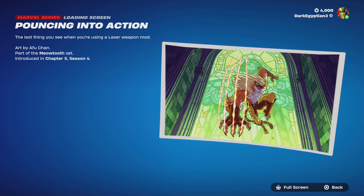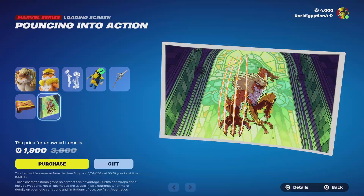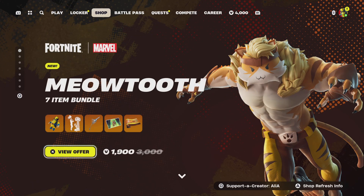Last but not least, we have 'Pouncing Into Action' - art by Arfu-chan. The last thing you see when you're using a laser weapon mod. The fact that he's literally just clawing inside Doom's Castle - anyway, that was the brand new Meowth Tooth bundle.